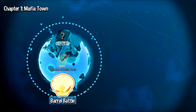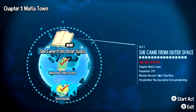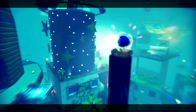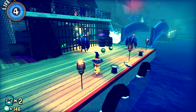Alright, here we go. If I recall correctly, we need at least five pawns to unveil the next act, which is what we have. Let's reveal it and get started. Act three: She Came From Outer Space. There's a scaredy cat Mafia over there — why is he there, I wonder? Maybe he's just intimidated by a bunch of things.